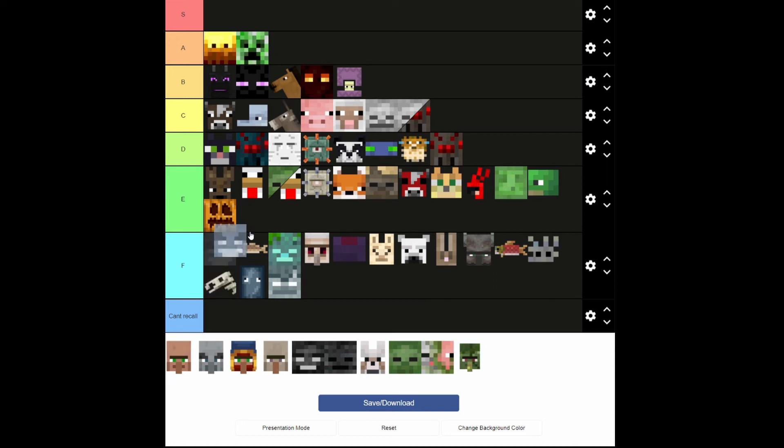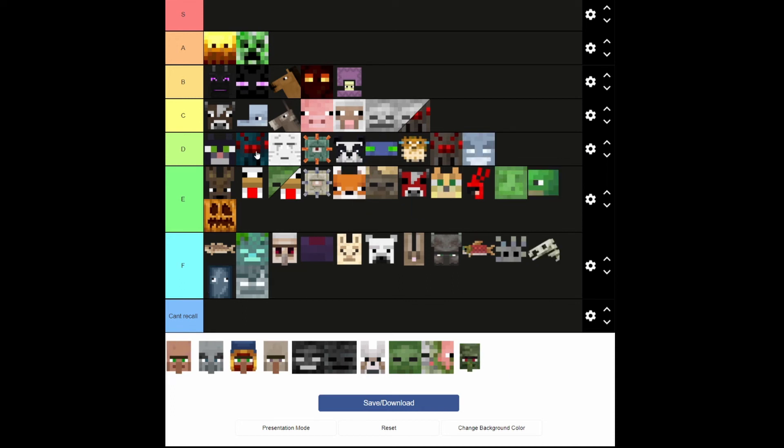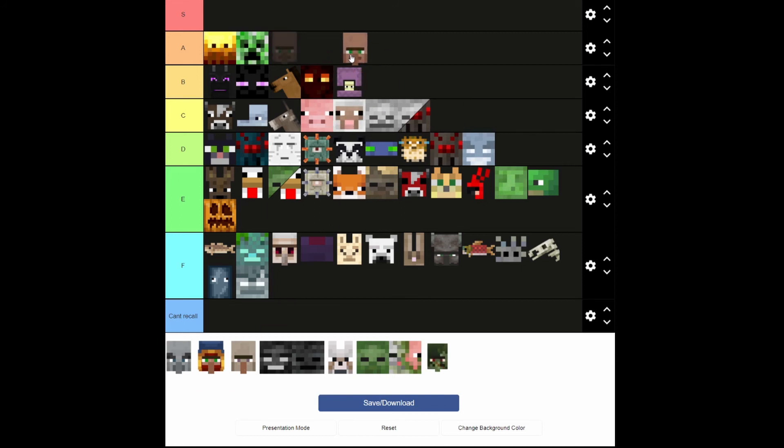Vex — this is a unique mob, I hate it. That's a solid D right there. Villagers — you can trade with these guys to get some good stuff. You can get lots of emeralds and buy stuff from them. I'm going to put that in B.